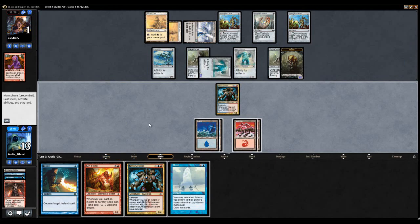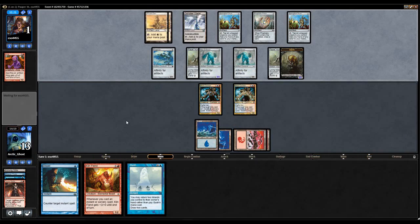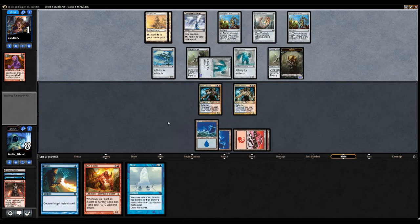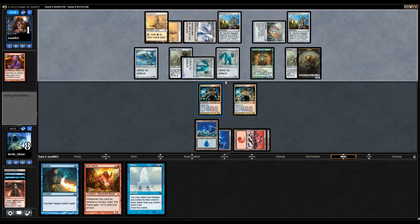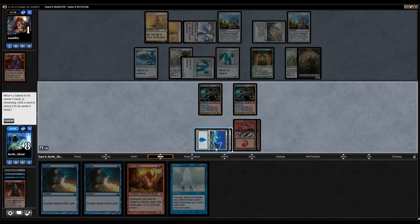My opponent attacked me for five and that was it — we drew a Gush. I'm just going to play Nivix Cyclops number two and pass turn, then try to go off next turn. I don't really want to Gush right now. The most I can take right now is nine because I'm just blocking. The other reason is it also allows me to Gush into spells that I can actually cast, so that could be huge.